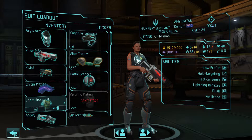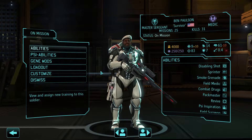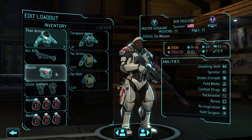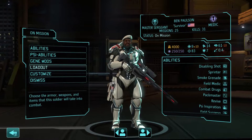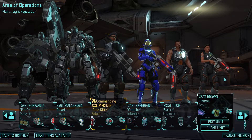Last but not least, she's got a Scope. We're also bringing Ben Paulson, a.k.a. Survivor: Titan Armor, Arc Rifle, Blaster Sidearm, Ghost Grenades, and two sets of Med Kits. So I have about 5 Ghost Grenade uses in this group — that should come in handy when we try to do the whole capture bit. Alright, here we go.